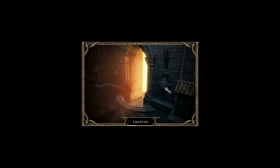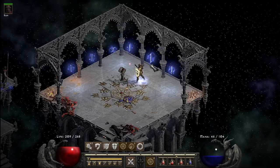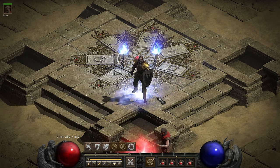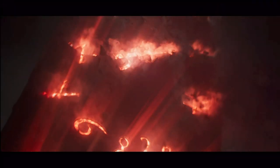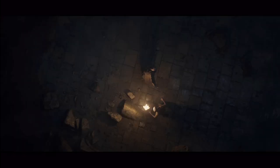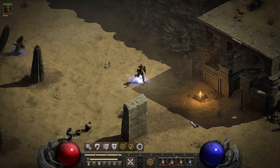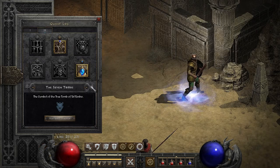The tombs of Tal Rasha. These seven tombs found in the Canyon of the Magi are only accessed by finding Horazon's Journal in the Arcane Sanctuary, which is only accessed via a portal at the bottom of the city's palace cellar. The tomb is the location of the final quest in Act II where you must find the imprisoned ancient mage Tal Rasha himself, before the Dark Wanderer, whom at this point we have confirmed is Diablo reincarnate. Only one of these tombs contains Tal Rasha; the others are false tombs. The real one can easily be identified by comparing engraved symbols on small pillars outside of each tomb to the one in your quest log.